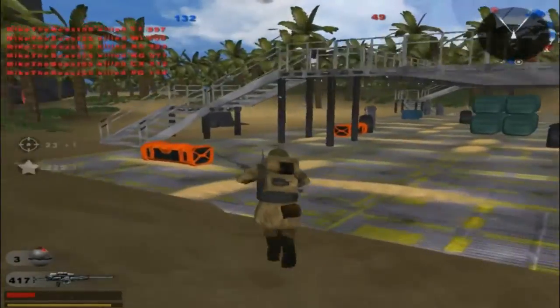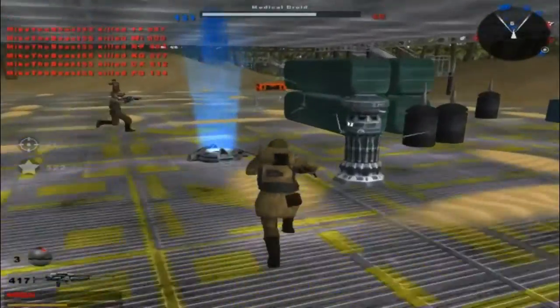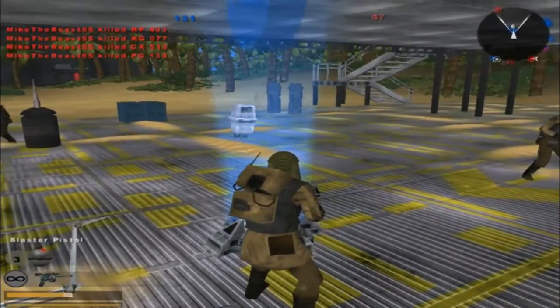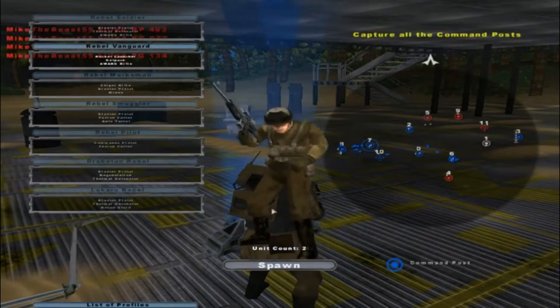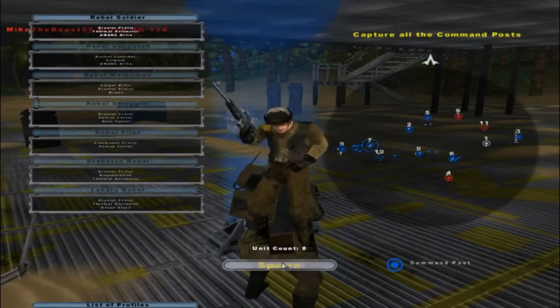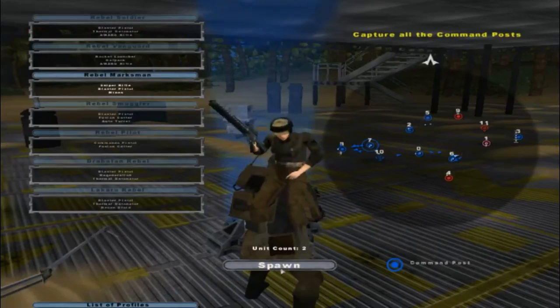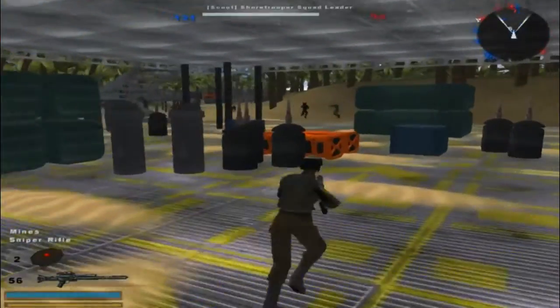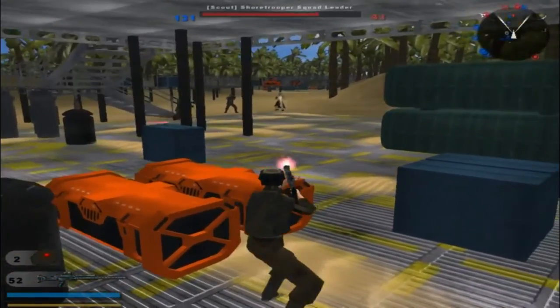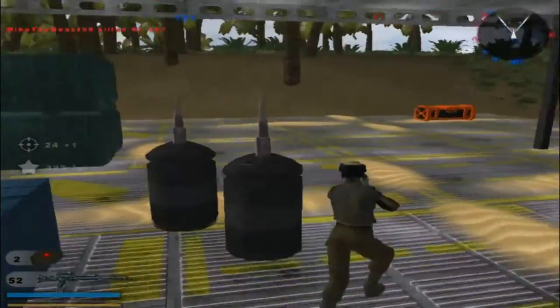Killed a bunch of them — I think they got trapped up there. I think that's bad AI pathing. What unit should I play as next? Should I do the heavy rifle? Nah, I'll go back to the marksman. The enemy has captured a command post — would have had them too.